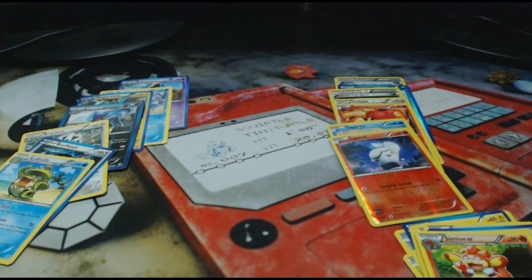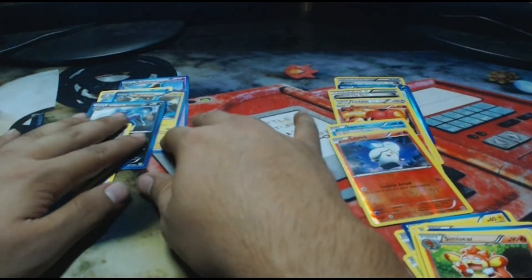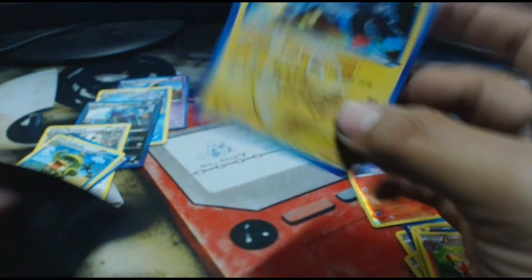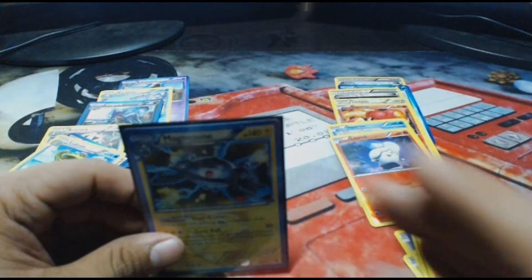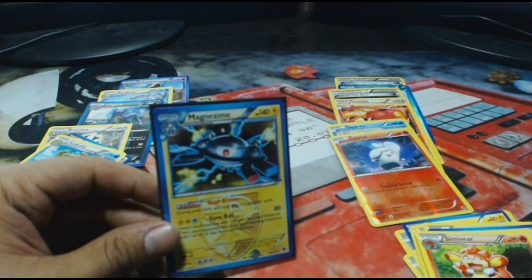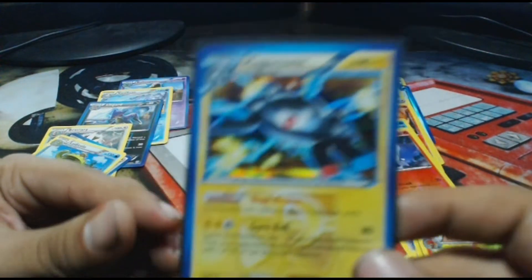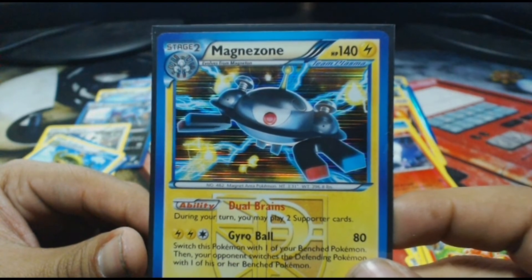So really, out of all seven packs — loose packs I should say — the only Holo Rare we got is our Magnezone, which is not bad. I do not have a Magnezone, and this is only the second time I've really opened up Plasma Storm. The first time I opened up Plasma Storm I got a Lugia EX, so I can't complain. A Holo Magnezone is always nice to get — look at that, that is a beauty of a card.